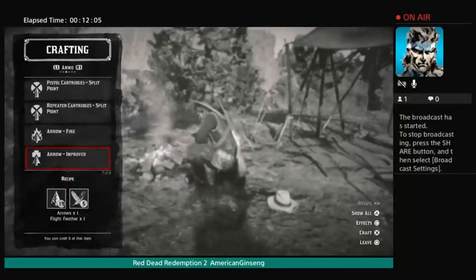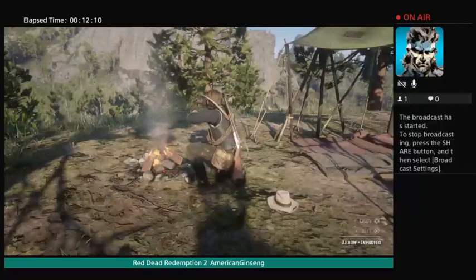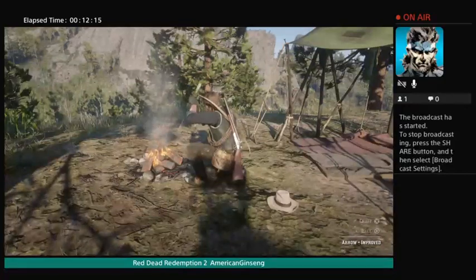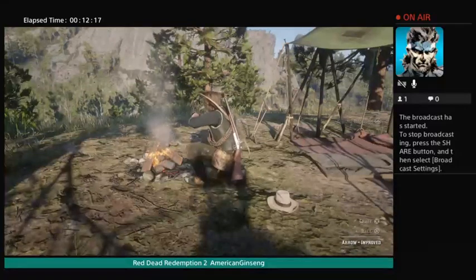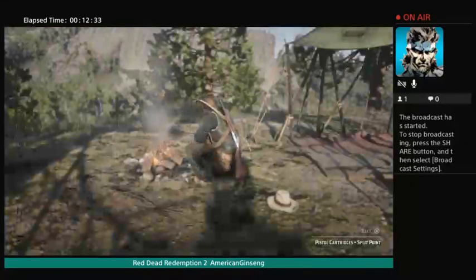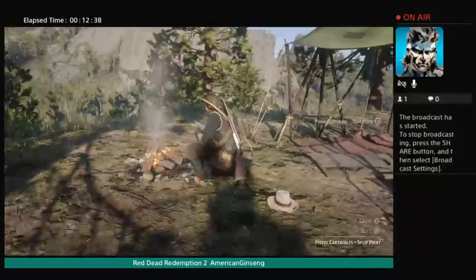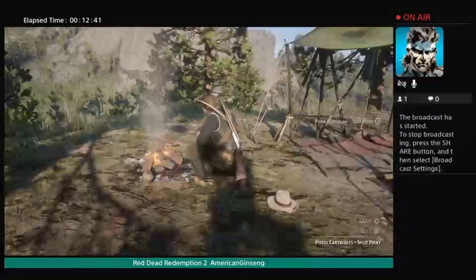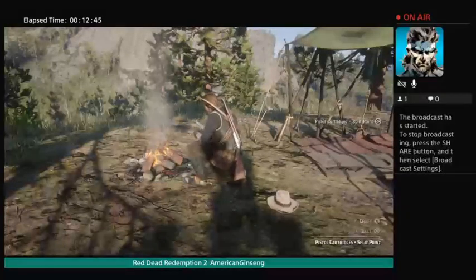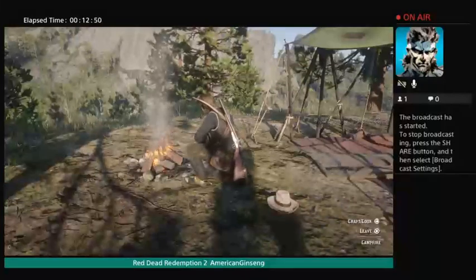I can make five improved arrows. What that does is add extra feathers, giving the arrow more range, improved flight, and a lot better penetration. Make as many as you can. Also make split point ammo for your pistol and revolver — as many as you can — because that's extra cartridges and they're more explosive, doing a lot more damage.